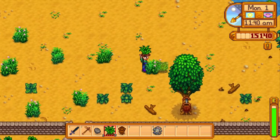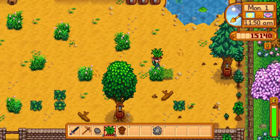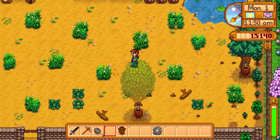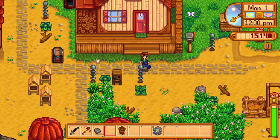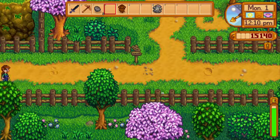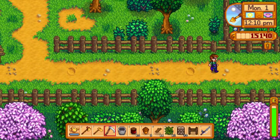Just throw these around randomly, but far enough away from each other to where the grass spreading isn't gonna interfere with the other grasses. Thank you to the person who told me how grass works. I definitely don't want them adjacent. God, half the day is gone already and I haven't done anything.